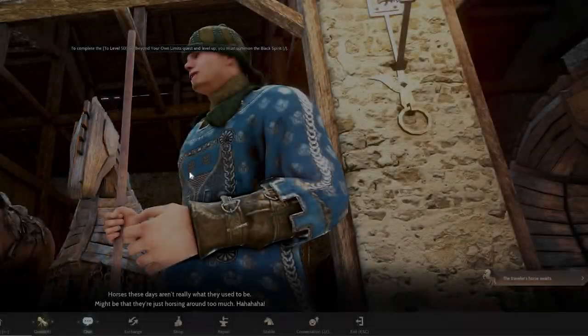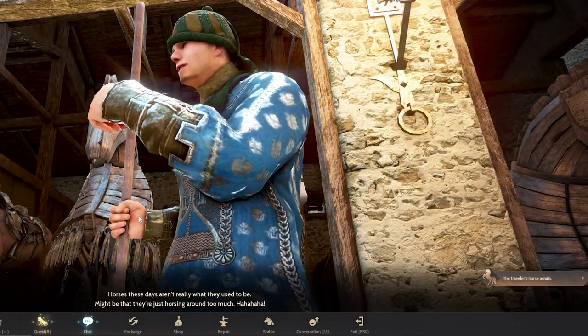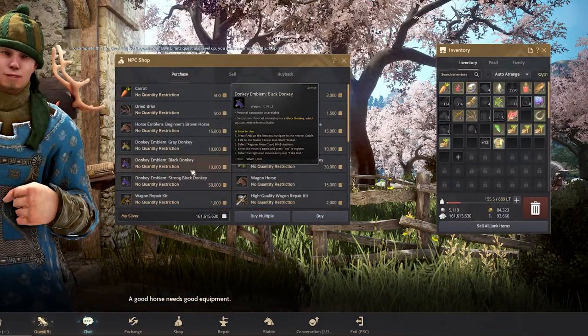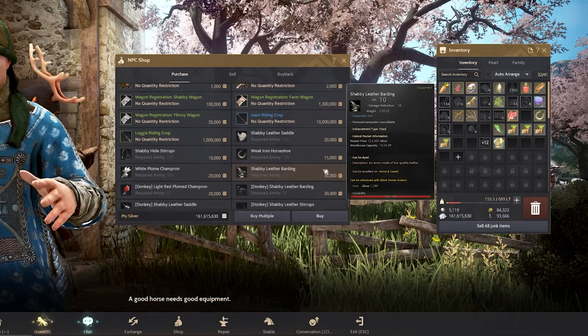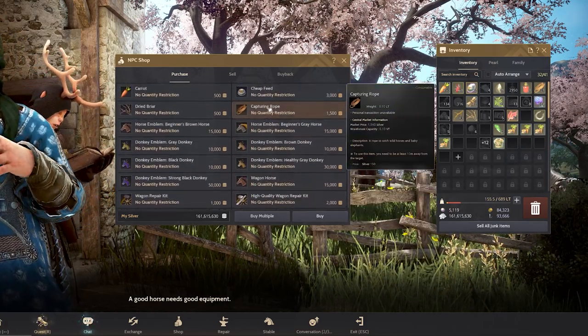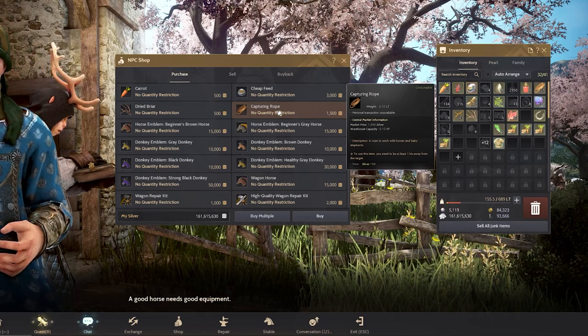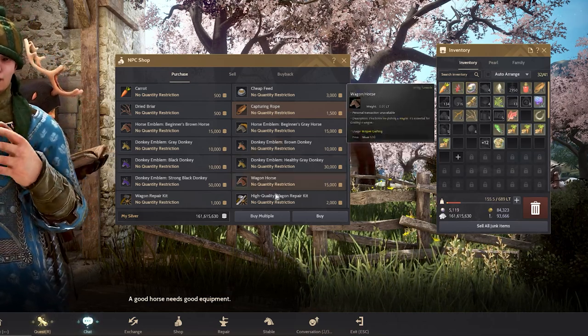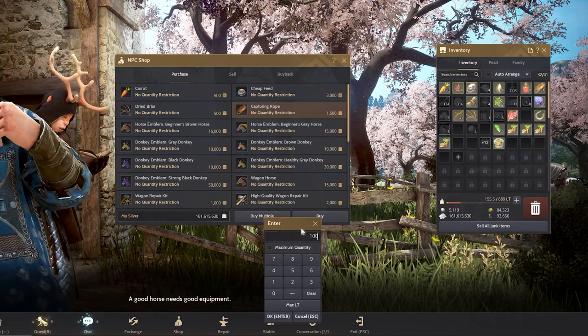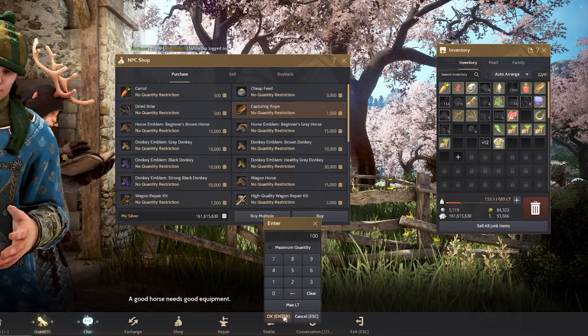With that out of the way, all you need to do is interact with the stablekeeper and go to the shop option. In the shop option, the first thing you want to do is look for an item called the capturing rope. It costs about 1500 silver, which is very cheap to buy. Click multiple — you can just buy 50 to 100. I'm going to grab 100 for now and press OK.